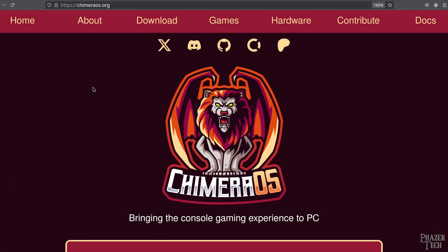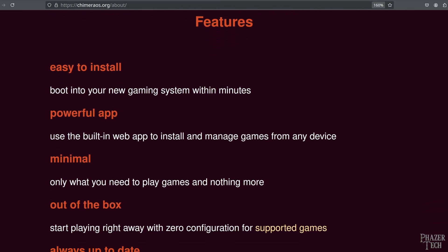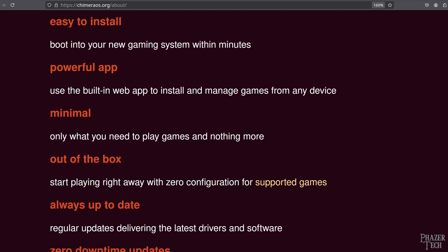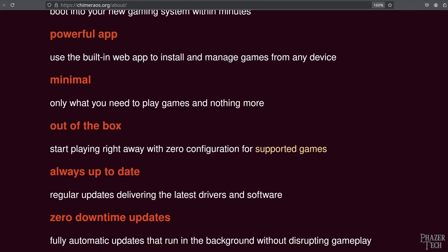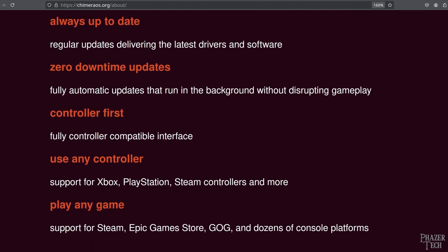Let's first take a look at some of the details provided on their website, and then I'll guide you through the process of installing it and running some games. The link is in the video description. Some of the key features are: it's easy to install, it comes with a powerful browser-based app that manages all your non-Steam games, it's minimal and only comes with what you need, it provides a truly out-of-the-box experience, it automatically stays up to date in the background without interrupting your games, and it supports controllers from all the major consoles.